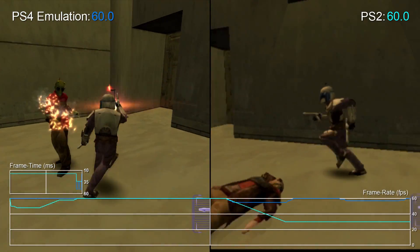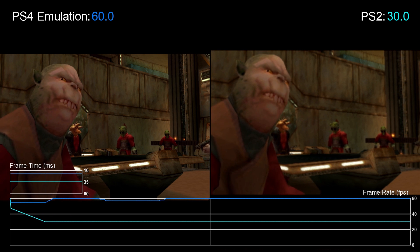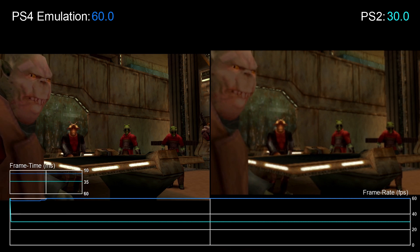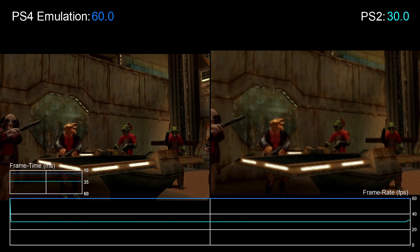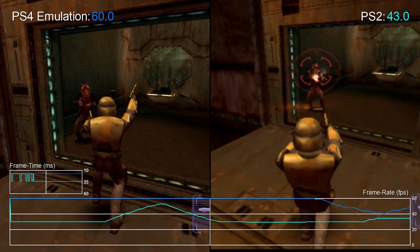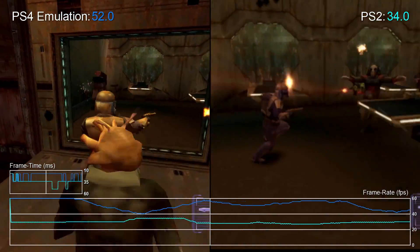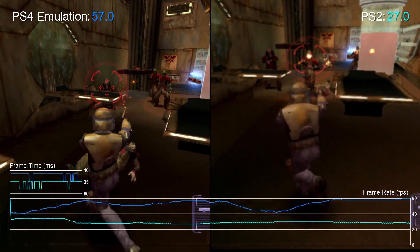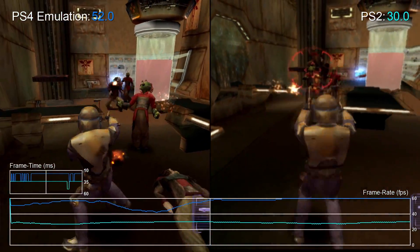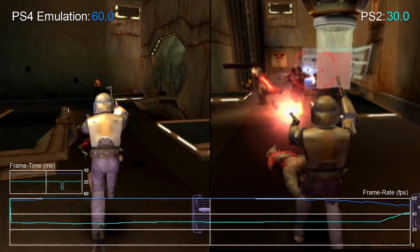The game's unlocked frame rate means only good things for the same code running under emulation on PS4. It hits the 60 fps render time target far more consistently, therefore the game runs at the fastest possible frame rate for longer durations. That's not to say it's a perfect readout though — judder is commonplace throughout the experience, but the overall gameplay is just much better than the original PS2 title in many ways. It looks better, it's much smoother across the run of play, and the controls are much more responsive as a result.